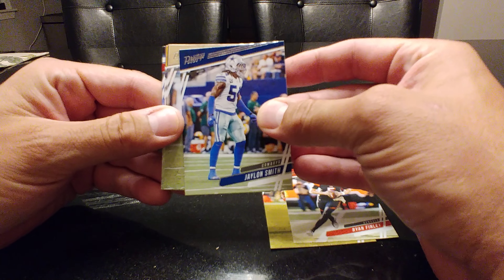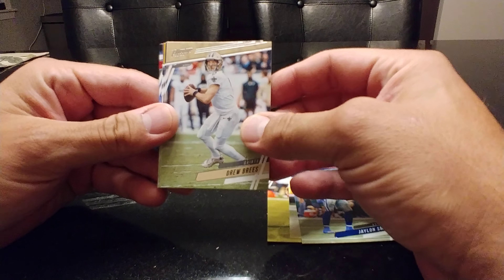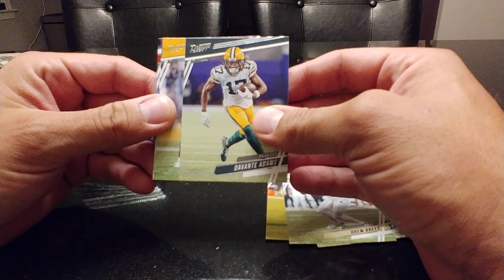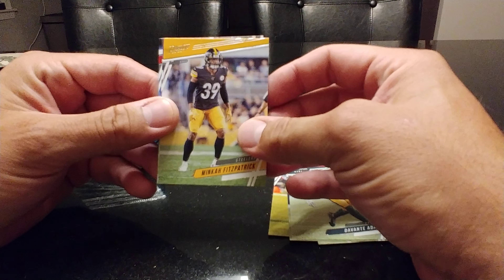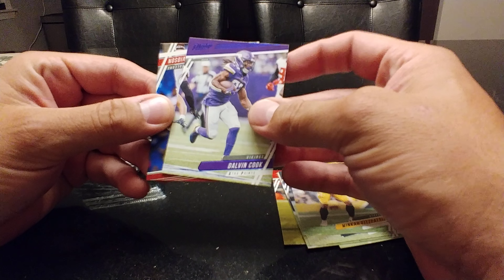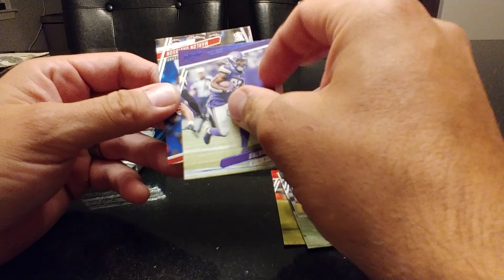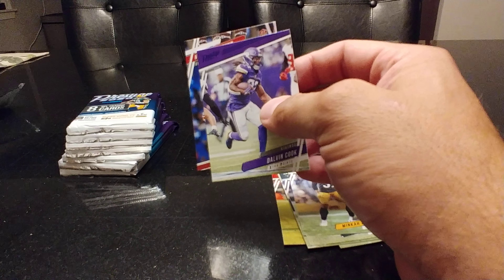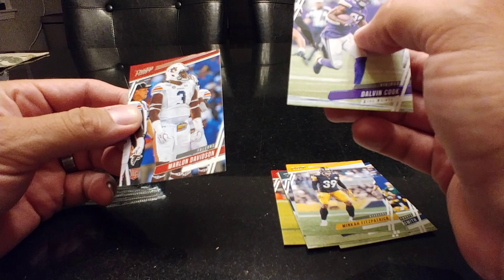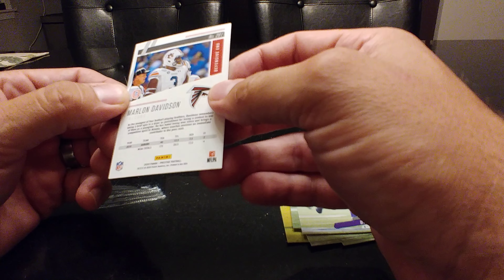Jalen Smith. Drew Brees — we got him yesterday, you remember. Davante Adams — I think we got him yesterday too. Minka Fitzpatrick. We got a Dalvin Cook extra points — these are the blue parallels that they have. And we have a Marlon Davidson rookie card.